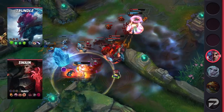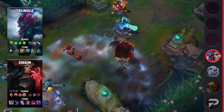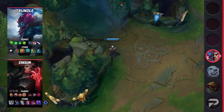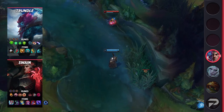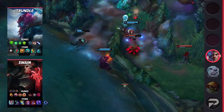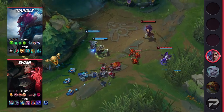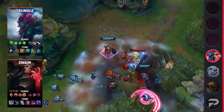For Swain, the runes are Conqueror, Presence of Mind, Tenacity, Last Stand, Cheap Shot, and Ultimate Hunter, with stat runes being double Adaptive Force and Armor. For Swain's items, you'll want to start with Doran's Ring to build into Liandry's, Sorcerer's Shoes, and Zhonya's Hourglass. After that, get Demonic Embrace, Rabadon's, and Void Staff. It's worth noting the Doran's Ring start here — on patch 11.20, Spellthief's Edge had a bug that caused it to give no Dominion Gold when you farm with it, no matter how much CS you get. Technically that makes it worse than Doran's Ring if that bug persists through 11.21, but a Rioter has stated they're looking into it, so we're recommending Doran's Ring for now.